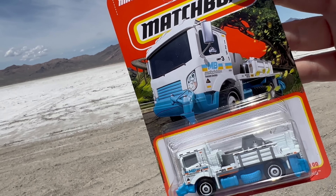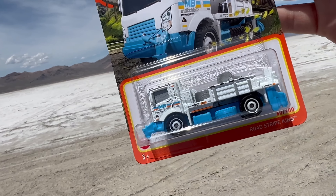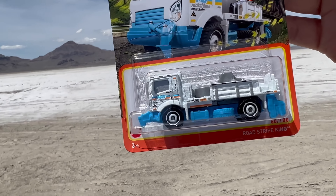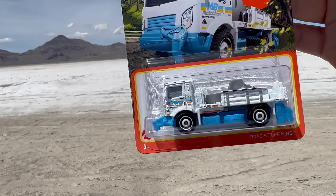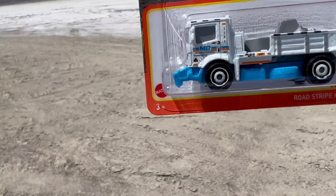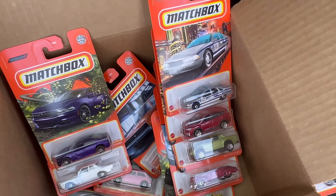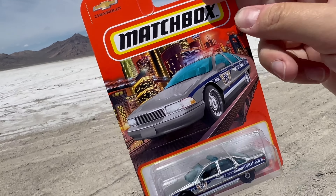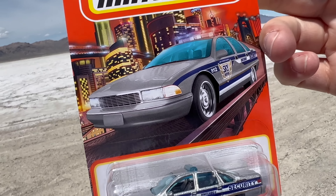You might see Mix 5 roll into Mix 6 because I think there are like 24 models in Mix 5. But we'll do that when we do the preview. This is the Road Stripe King — you can put a crayon in that thing and make it create road stripes. They do these kind of unlicensed models. I don't think too many people are complaining that the road stripe model is licensed — unless Ferrari makes one, which I don't think they do.